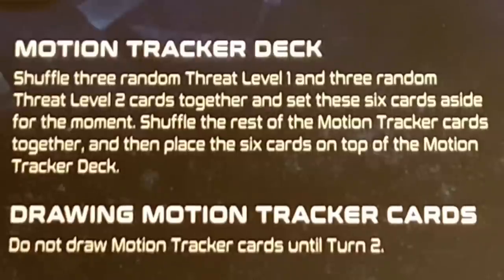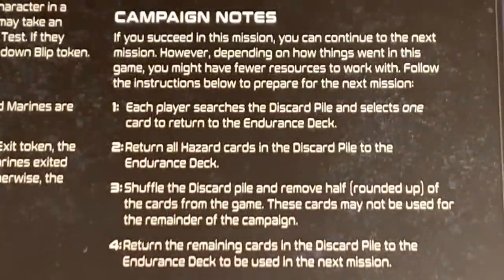Similar to our last mission, we have a motion tracker deck. We shuffle three random threat level one and three level two threat cards together and set those six cards aside, then shuffle the rest of the motion tracker deck and place those six cards back on top. So there are fewer easy cards on top compared to the first mission. Drawing motion tracker cards doesn't start until turn two. The campaign notes are similar to the first mission — if you succeed you continue to the next mission, but depending on how things went you might have fewer resources. I like how I said 'once we succeed' — I guess I don't plan on failing.